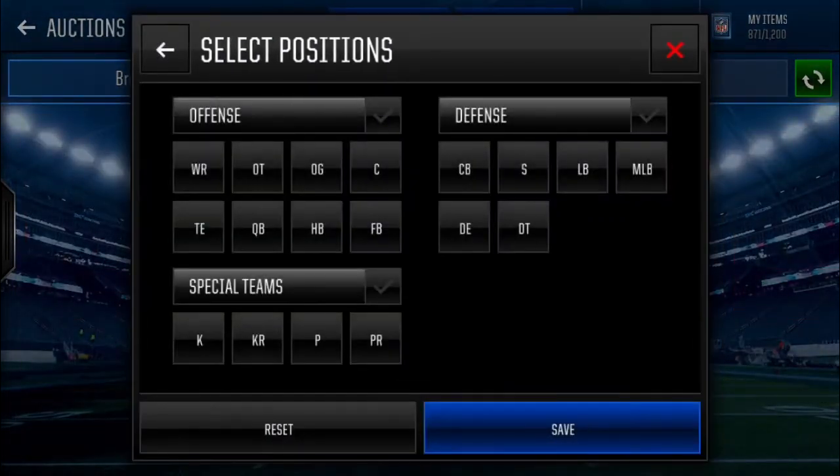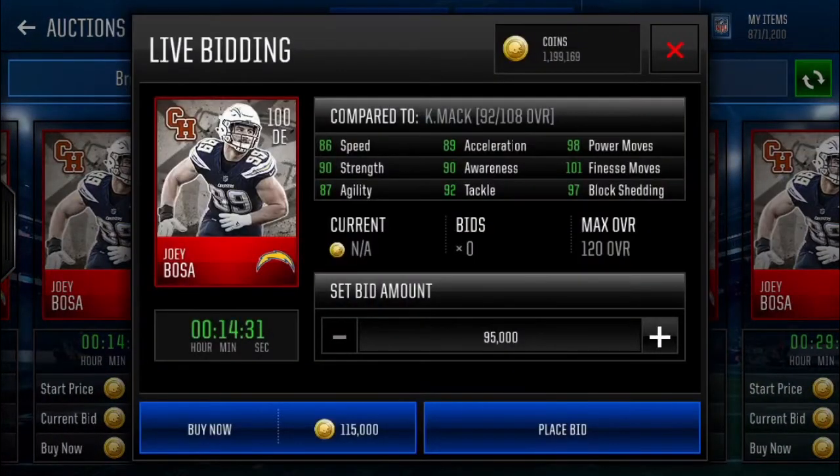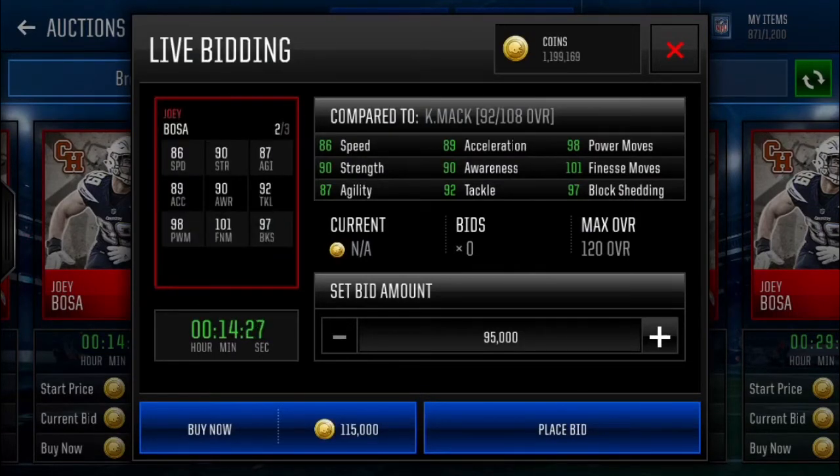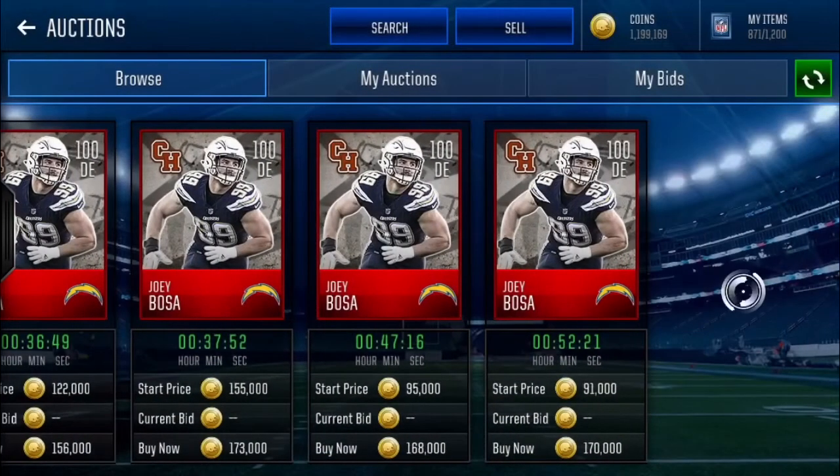Derek Henry is a really good dual threat halfback, both in the speed category and in the receiving category. The last of the base elites is Joey Bosa. Stats: 86 speed, 90 strength, 87 agility, 89 acceleration, 90 awareness, 92 tackle, 98 power moves, 101 finesse moves, and 97 block shedding. This is an absolutely crazy block shed card — he's gonna be shedding every single block. He's got really decent speed for a defensive end, good strength, and he's a block shed monster that is fast. He won't be letting anyone through.